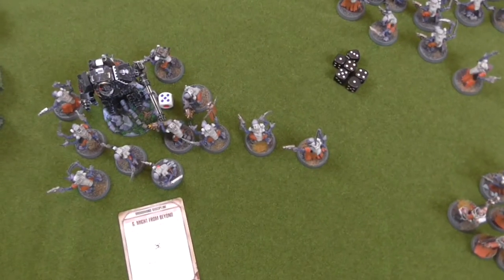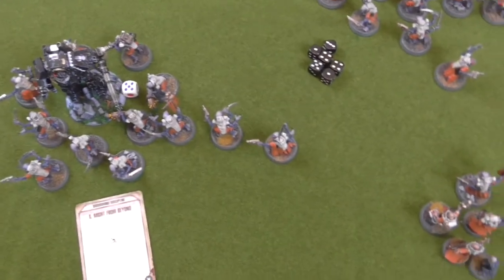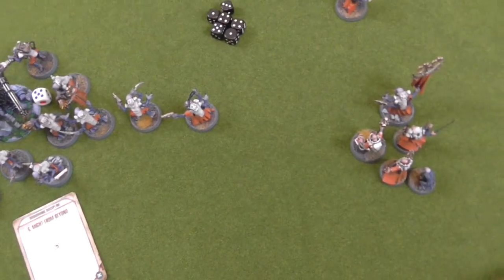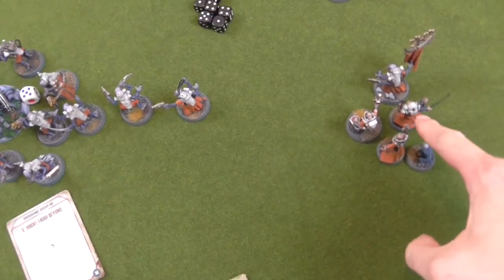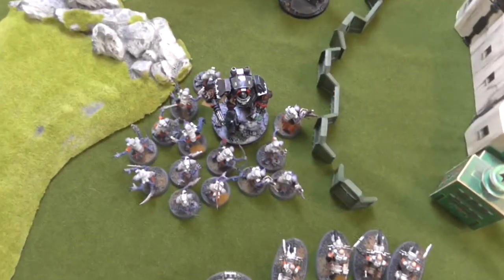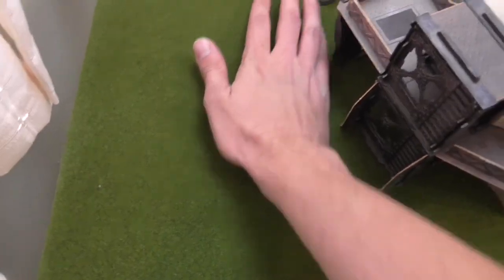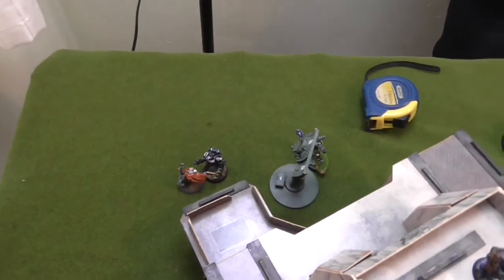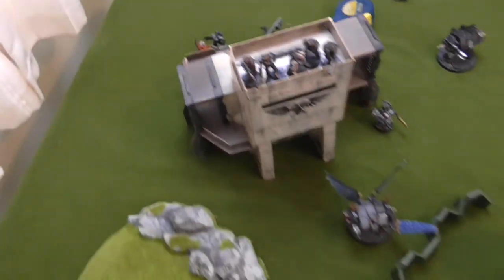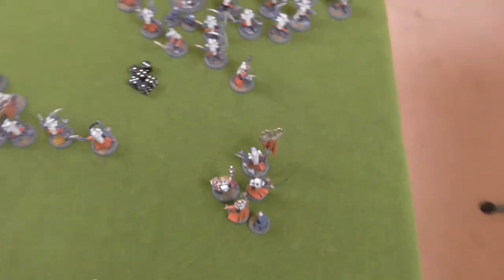Yarrow tries to interrupt the fight phase — spending two CP — but I spend three CP on Generations in the Making, the cult version of Agents of Vect, blocking the interrupt. Yarrow gets his CP back and I'm down to three, leaving us both at three CP. He cannot interrupt. Moving to the Acolytes versus Dreadnought combat.